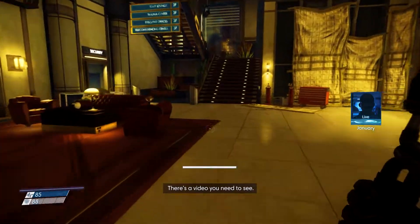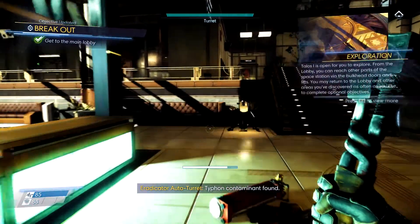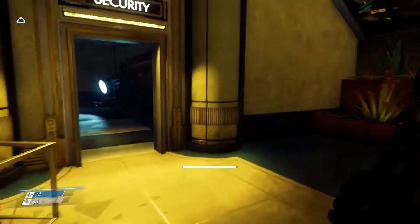There's going to be a couple of mimics right here. As soon as they come out, go ahead and run towards this turret in the middle and it'll go ahead and take care of them. You don't need to do any of the stuff yourself — just let this kill all the mimics. Go ahead and head over to the security door.